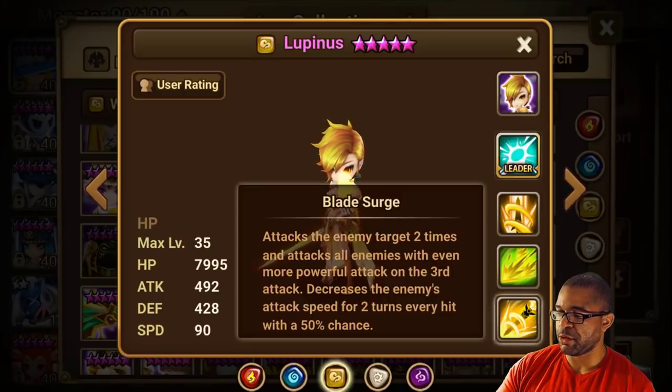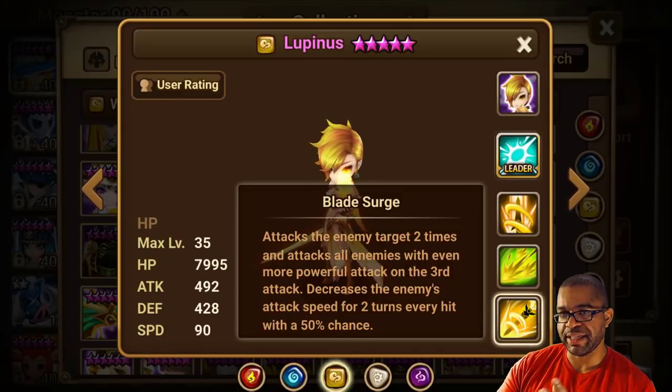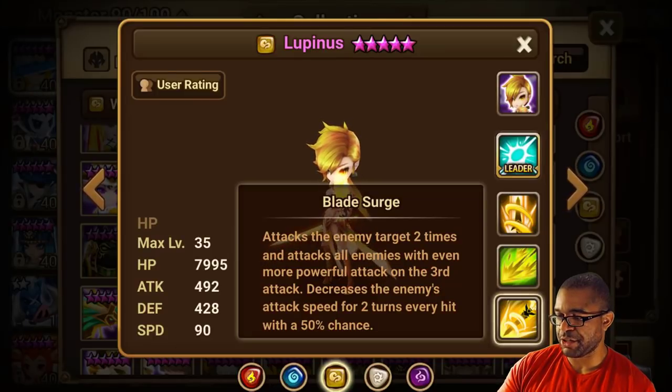With this particular one, Lupinus, the first skill — all of them have that Blaze Surge — but her mechanic added on it: after the first two hits on the monster you're targeting, as well as the third hit hitting AoE, is an enemy attack speed decrease for two turns.